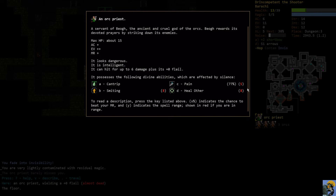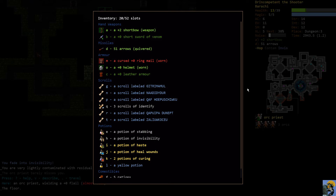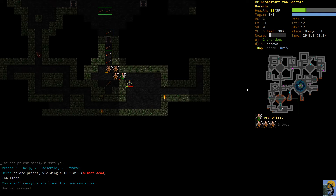Looking at this guy again - he can hit me for six damage plus his flail, which means he could potentially one-shot us if we rolled a zero on armor class. But my ring mail has a base armor rating of five, so he couldn't quite one-shot us right now, but it's really scary. I have no evocables.